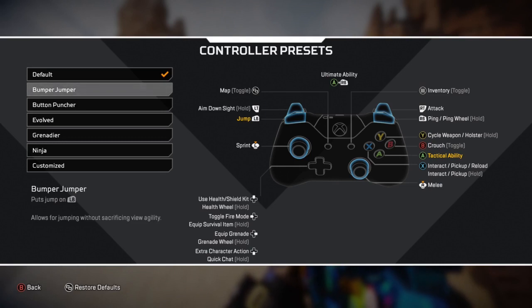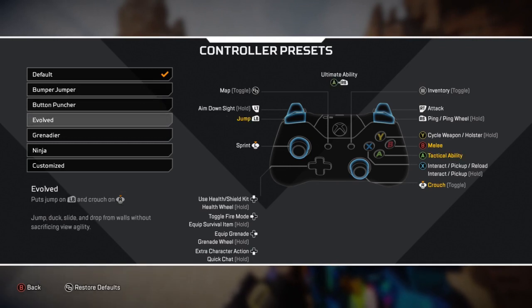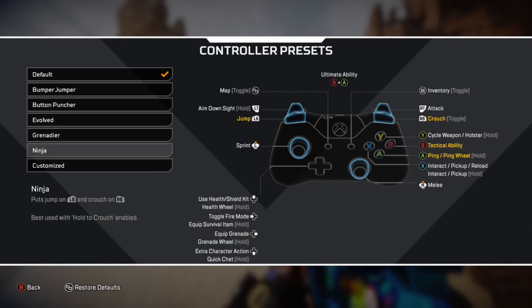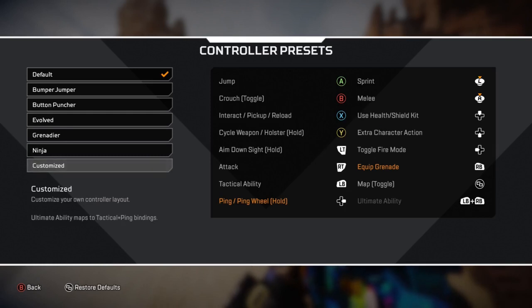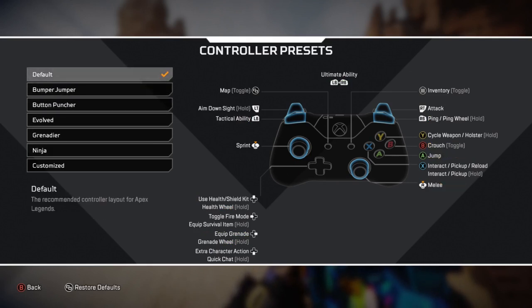Let me show you the different button layouts: button jumpers switches your tactical ability to jump, then there's melee, crouch, evolved, grenadier, ninja, customized, and custom. I did customize for a bit but it just messes with me so I left it alone. My settings are just default — nothing too hard.